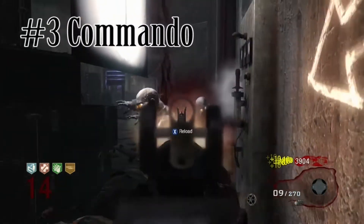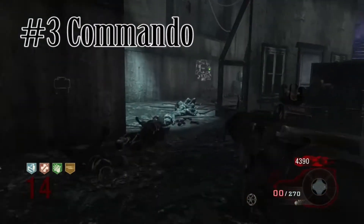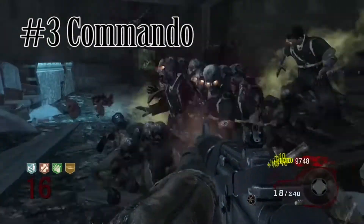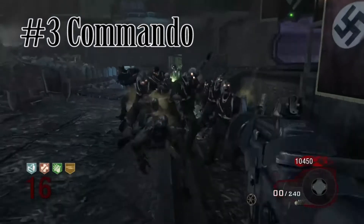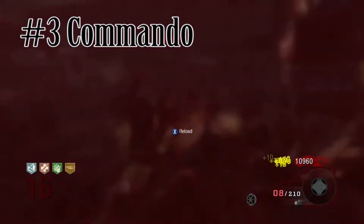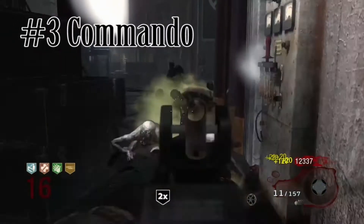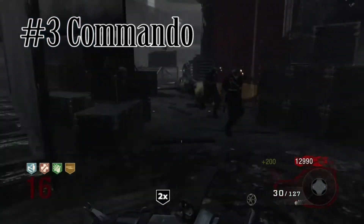Coming in at number 3 we have my personal favourite weapon to get from the box — the Commando. Personally I prefer this over the Galil. The Commando has a great deal of damage, amazing fire rate, and is more enjoyable to use than the Galil. When pack-a-punched it becomes the Predator. It's got enough ammo and great mobility too.